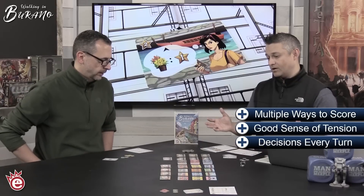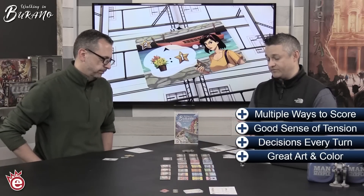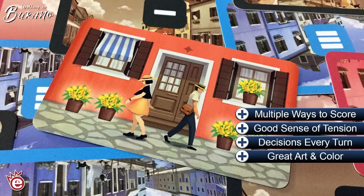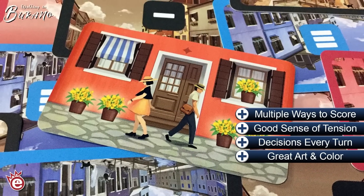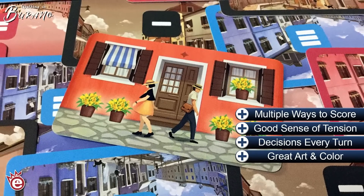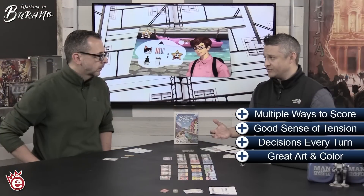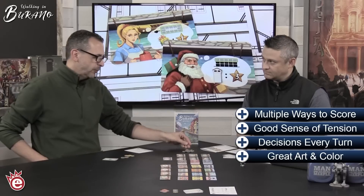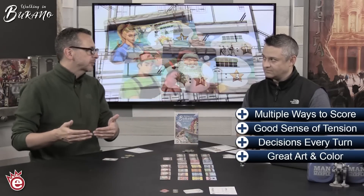There's also something to be said for the look of the game — it's beautiful art, very colorful, and colorblind friendly too. All the different buildings have little icons for people like myself who can't easily distinguish some colors, especially orange and red which are very similar. When it's on the table and you start building out the structure it looks very cool. The components are great too — they've put metallic foil on the coin tokens so even though they're cardboard they have a really nice shine to them.